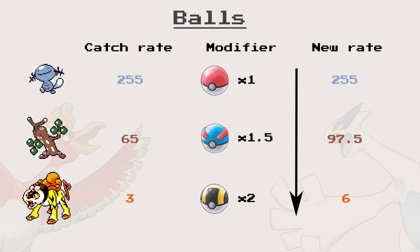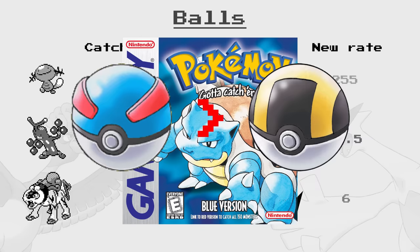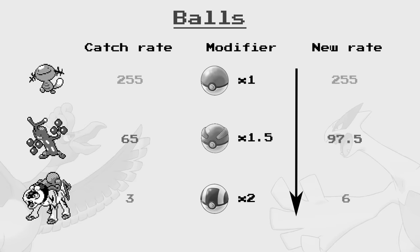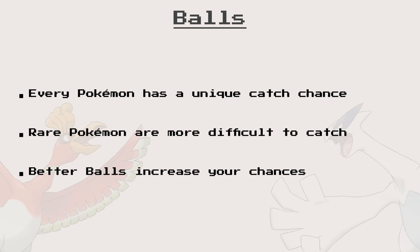I'm saying that because that is not at all how balls worked in Gen 1 — they behaved in a way you did not expect, and the Great Ball was actually the better ball. The other two normal balls are the Master Ball, which is an automatic success, and the Park Ball for the Bug Catching Contest, which is equivalent to a Great Ball with a 1.5 multiplier. So far, so good. Everything is straightforward and works as you would expect.